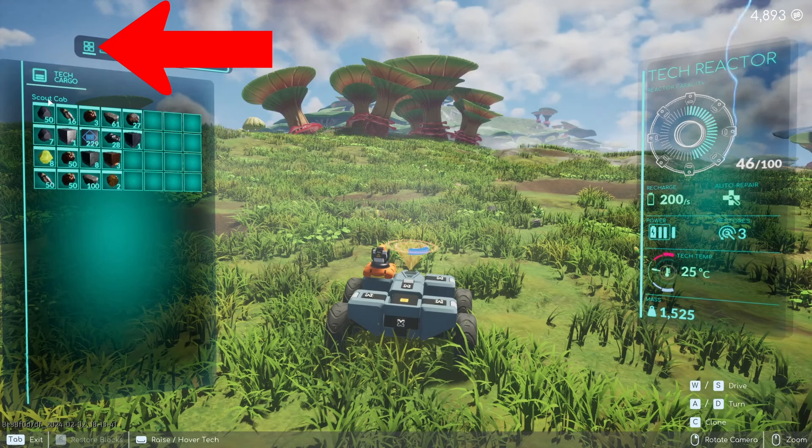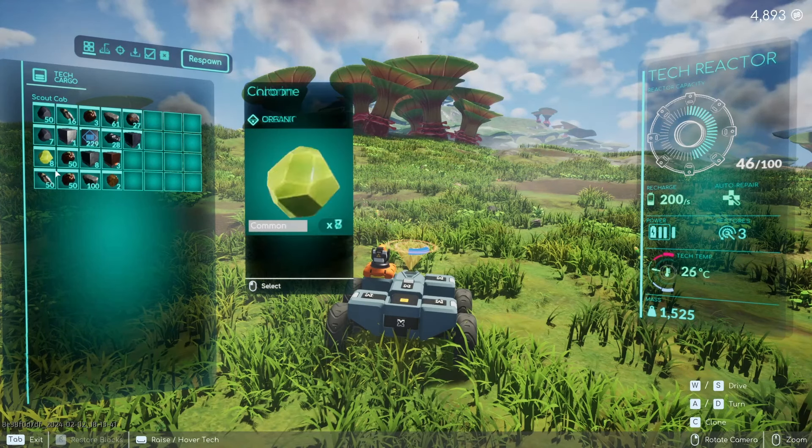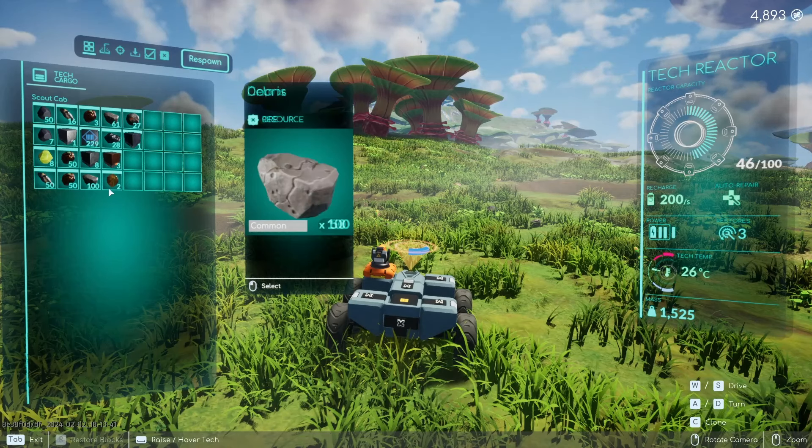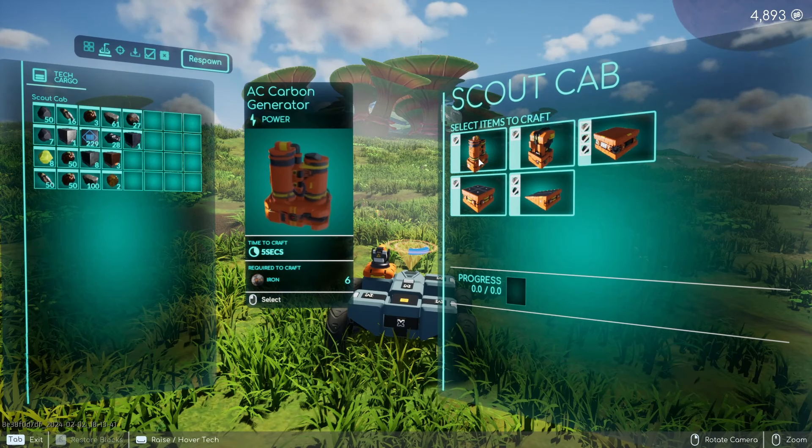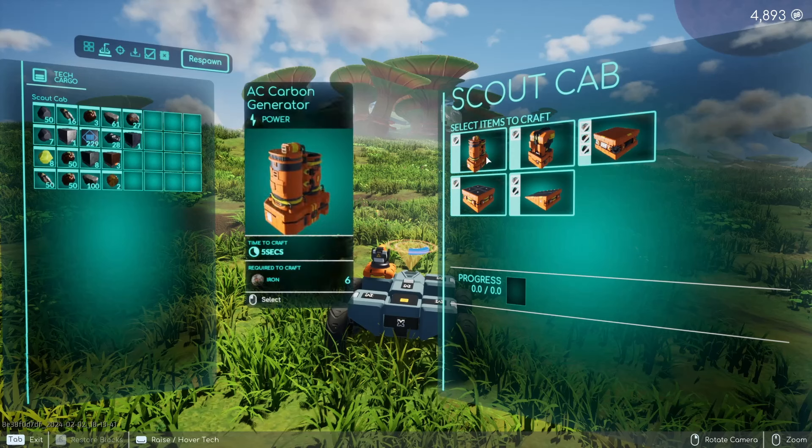If we hit Tab, this is your tech menu. Right here is what's in your inventory — this is your core inventory for your scout cab, and you start off with nothing in it. Right here is your cab crafting.